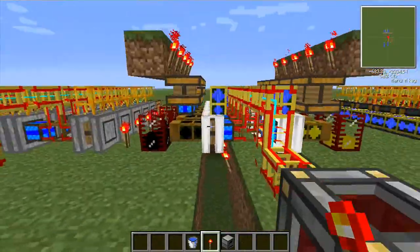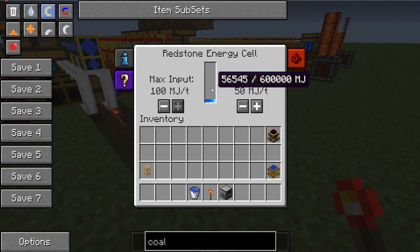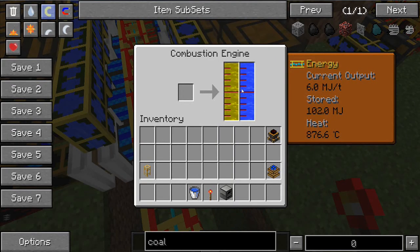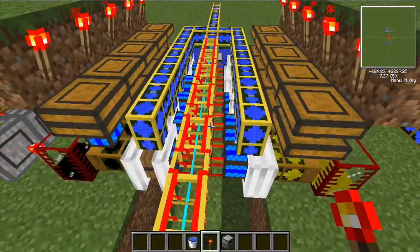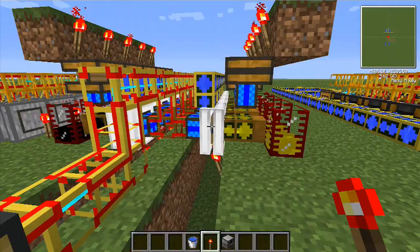So these are the BuildCraft engines. Sterling is up to 18,000, combustion already at 56,000. If you can set this up without these exploding — you can. The heat continues to go up, but as long as you've got water going in, they will not explode. As long as the water's full, they won't explode.